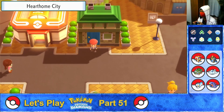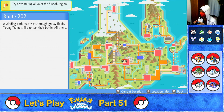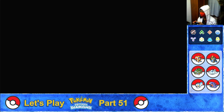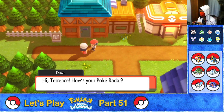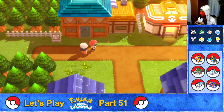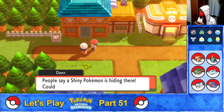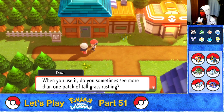Flying back to Dawn in Sandgem to see if she has more tasks. Back to Sandgem, and here we are. Dawn gives tips on the Poké Radar: when used, you may see more than one patch of tall grass rustling — the patch further away gives a better chance to see the same kind of Pokémon in a row. Also, sometimes a patch of grass sparkles when the Poké Radar is used — people say a shiny Pokémon is hiding there.